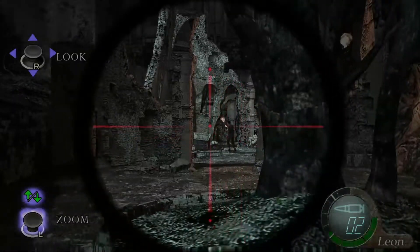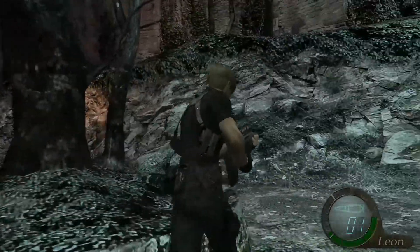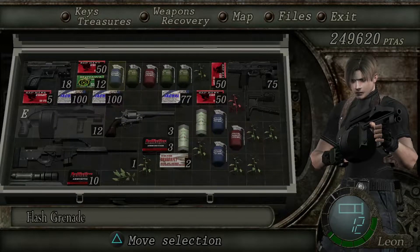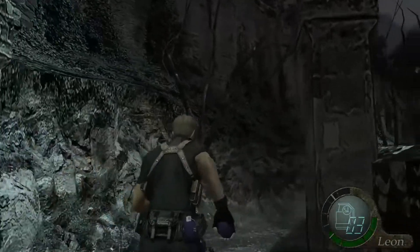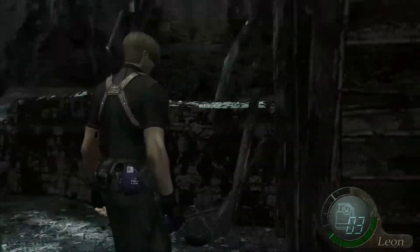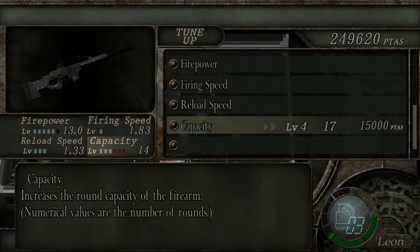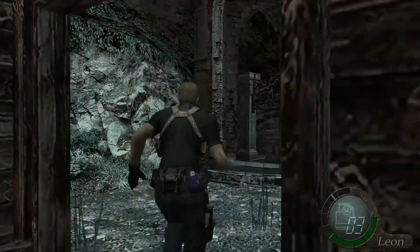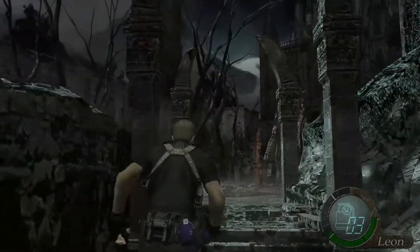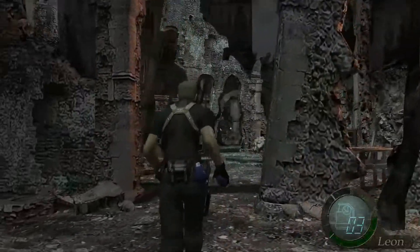There's actually a way to take out three enemies in this spot. I'm going to quickly go back with Dittman and upgrade the capacity. I know I only saved like two bullets, but it's something. Tune up, rifle capacity. That was interesting — he didn't open his coat when I tried to talk to him there. I wonder if that was a byproduct of the Dittman glitch, or if it was because I talked to him from a little further away.